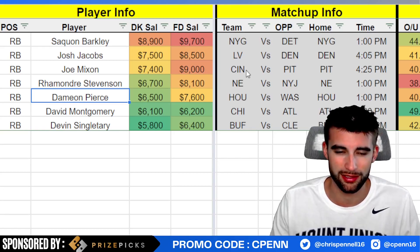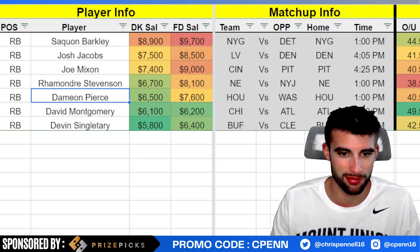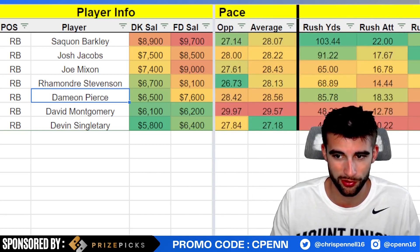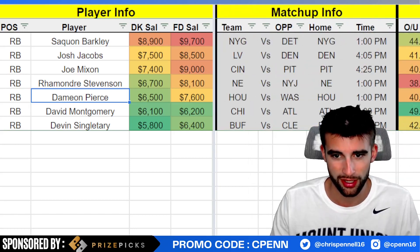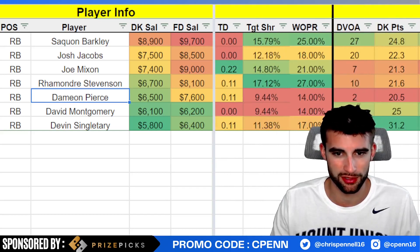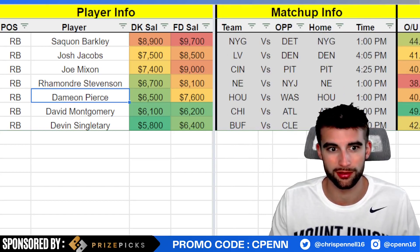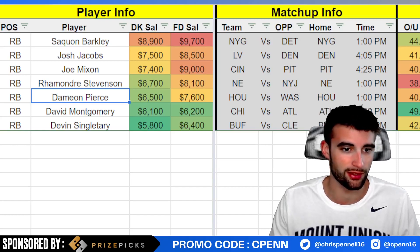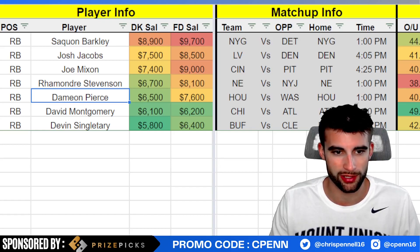Joe Mixon at $7,400 — he had a bye week last week, well deserved after that 50-plus fantasy point game versus the Carolina Panthers. You can't expect that going forward, but he always gets the volume. The problem is he's been very inefficient — under four yards per carry — but he's heavily involved in the passing game with five targets per game and close to 17 carries. We'll probably see 20-plus touches here from Mixon in a good spot versus Pittsburgh. I do expect the Bengals to win this game as a 3.5-point favorite, so Mixon should get his 20 touches.